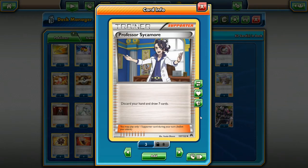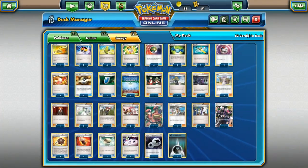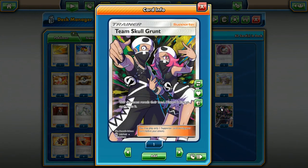Professor Sycamore — almost every deck wants to run four copies. It's the best draw supporter currently in the game: you discard your hand and draw seven fresh cards. With how many decks can function well with the discard pile, it's a good idea to run four copies of Sycamore, especially in Expanded. I was kind of glad when they printed Professor Kukui the way they did versus just reprinting Sycamore under another name — it adds a fresh flair to the format.